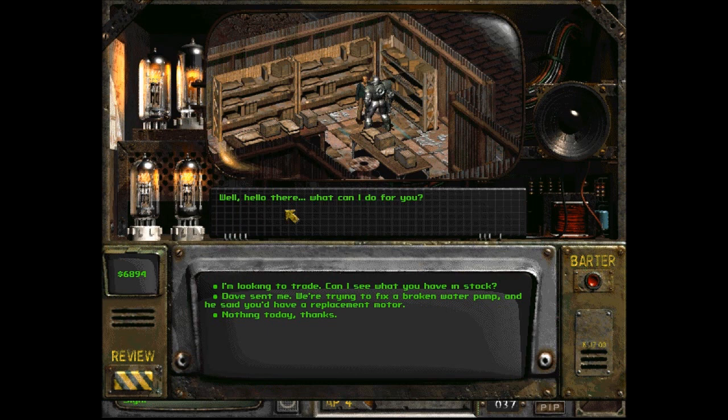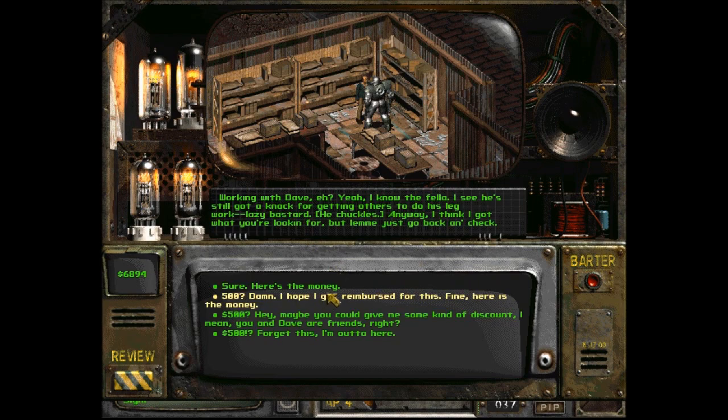Dave sent me. We're trying to fix a broken water pump and he said you'd have a replacement motor. 'Working with Dave, eh? Yeah, I know the fella. I see he's still got a knack for getting others to do his legwork — lazy bastard. Anyway, I think I got what you're looking for. Let me just go back and check.' Harry goes into his back room where you hear boxes being shuffled and moved around. He returns a minute later. 'Yep, got it right here. $500 and she's all yours.'